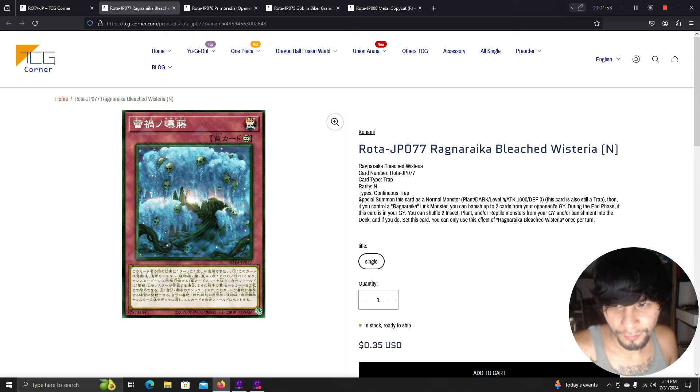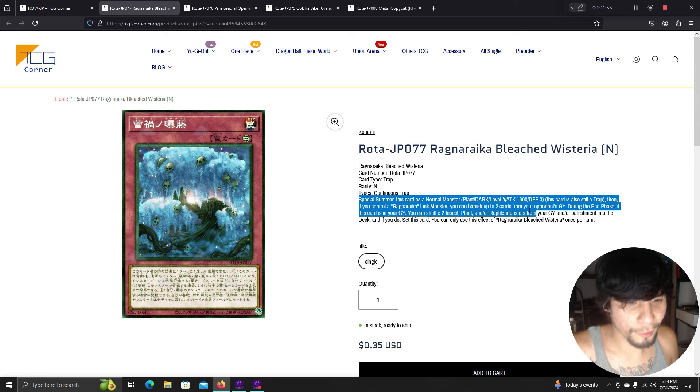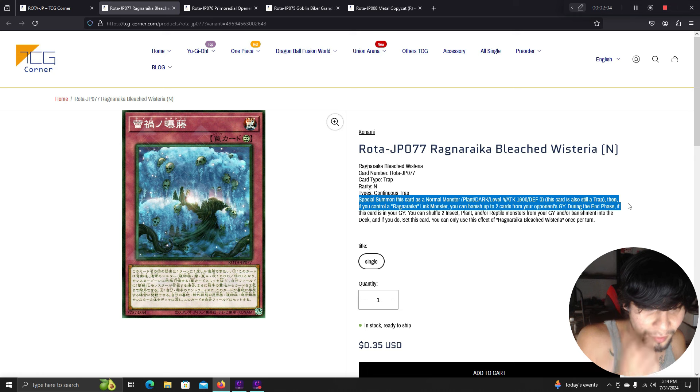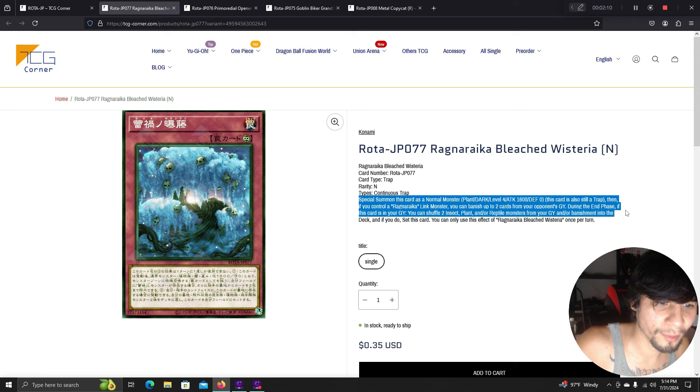Bleached Wisteria is a normal monster plant, dark, level 4 with 600 attack — but it's also a trap. If you control a Ragnarica link monster, you can banish up to two cards from your opponent's graveyard. During the end phase if this card is in your graveyard, you can shuffle two insect, plant, or reptile monsters from your graveyard and banish them, then set this card. Could this be related to why Silhouette Rabbit is going up?